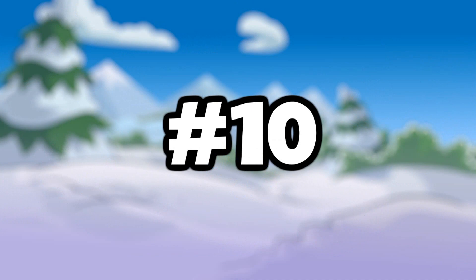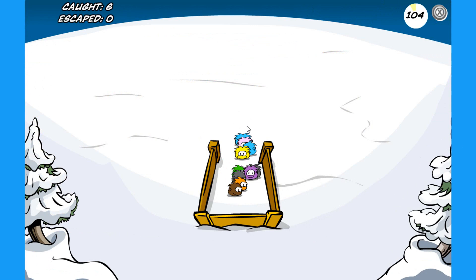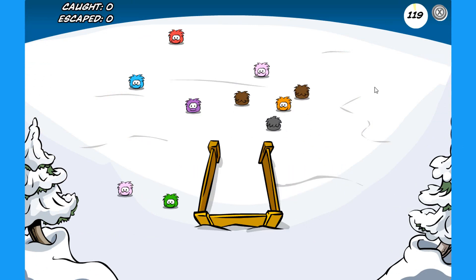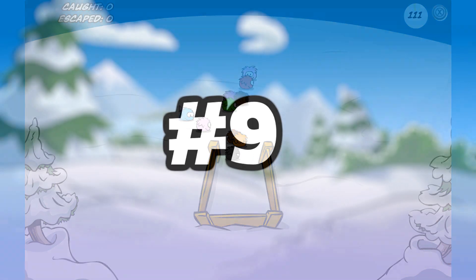At number 10 we have the Sheep Igloo. It costs 4300 coins and it could only be purchased on the Igloo Upgrades catalog. It was only available from July 12, 2018 until August 23, 2018. This igloo is pretty much like you're living inside the Migrator, so it's definitely pretty cool.